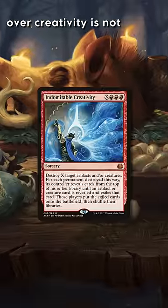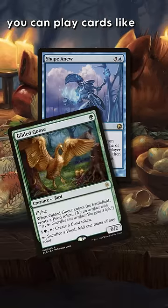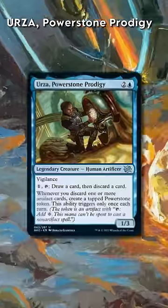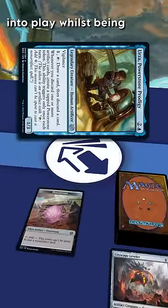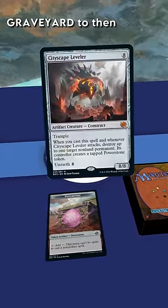The upside of this combo over Creativity is not only that it wipes their board clean, but you get to play creatures in your deck. You can play cards like Gilded Goose that ramp and create treasures. Cards like Urza's Power Stone Prodigy are even great examples of ways to put tokens into play, whilst being a good blocker and a way to put big creatures into your graveyard to then reanimate.